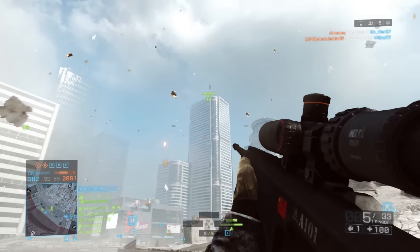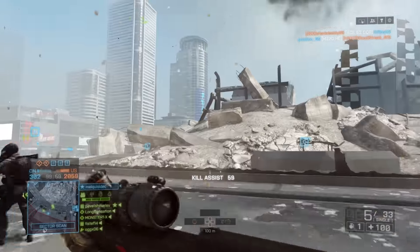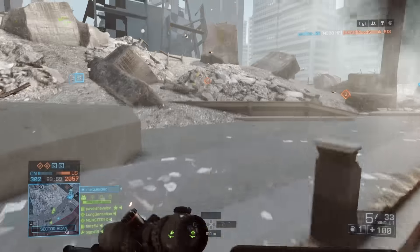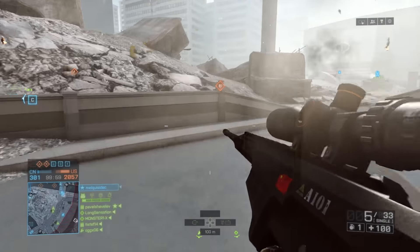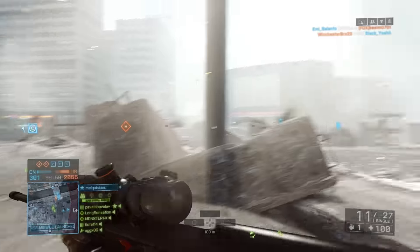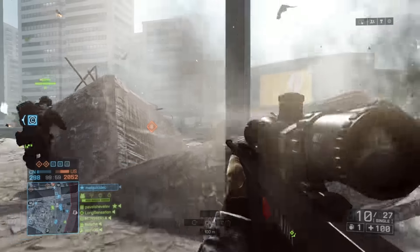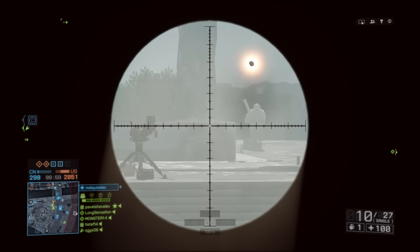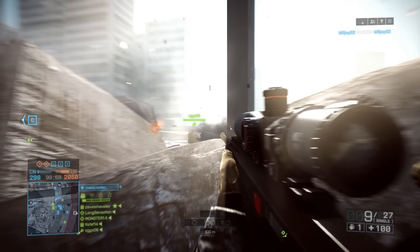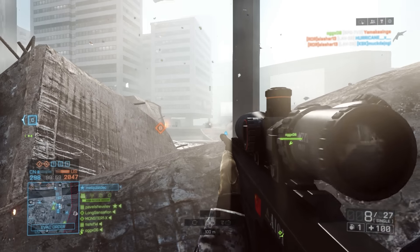The first map is called Azigo Offensive, which is going to be an Italian Alps map, so we can assume this to be some kind of snowy slash rocky map — pretty exciting information. The next one will be called Gaza Sands, which will be a desert map. We've seen a lot of desert settings within the Battlefield 1 trailer, and it's pretty evident that there will be a lot of sandy-type maps.